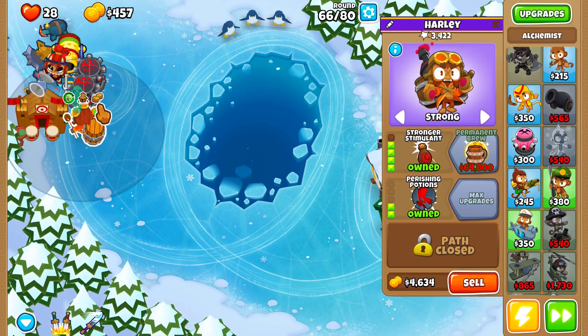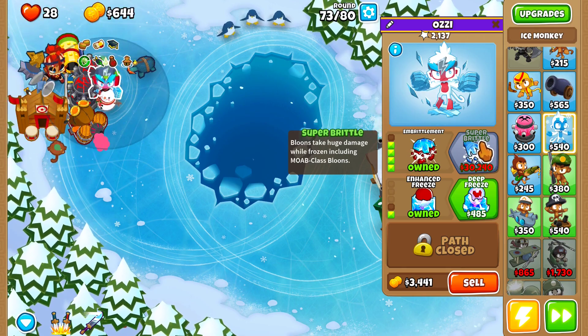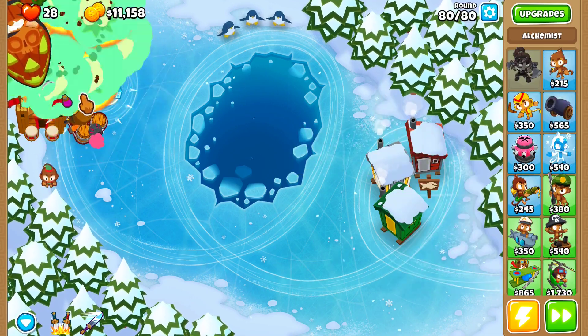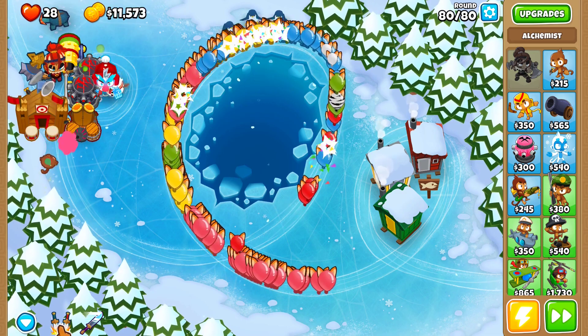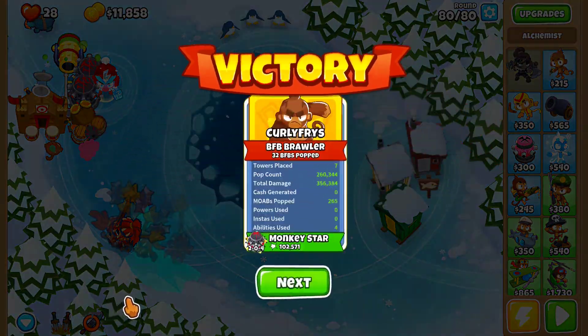Upgrade your alchemist into a stronger stimulant, and then finally get a 410 ice monkey right here. Then on round 80, you should easily destroy the ZOMG, and after you use Sauda's second ability to help clean up, get yourself a nice and easy half-cash medal.